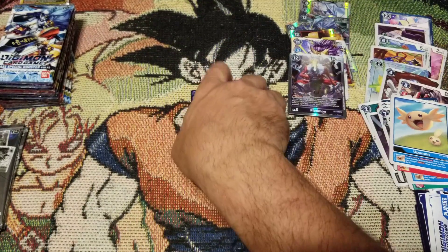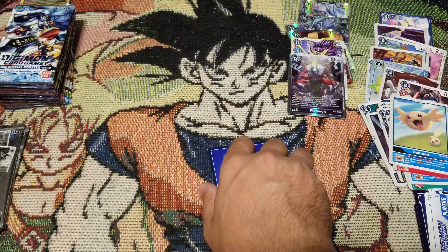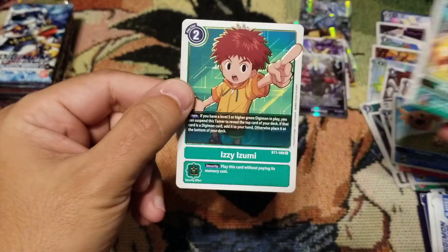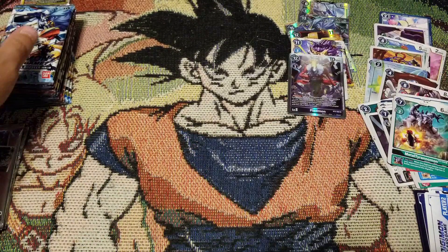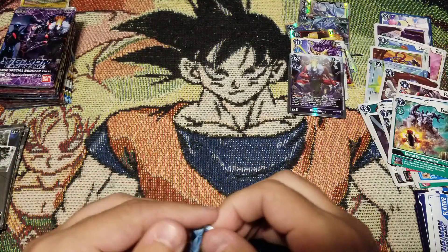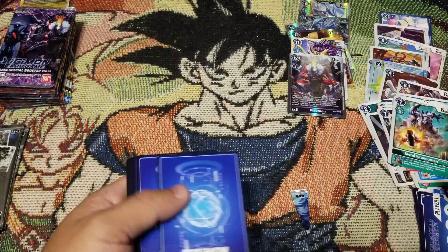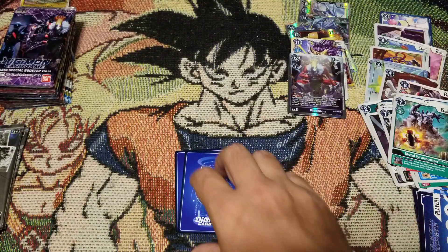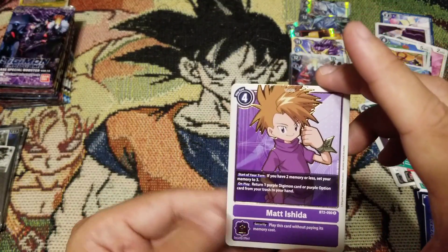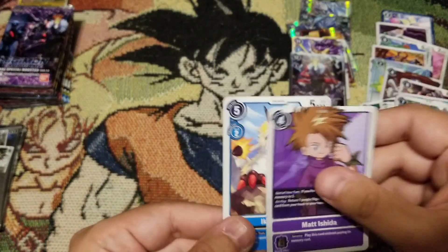Take those guesses, folks. I'm gonna say full art - no clue what full art, but Metal Tyrannomon we like that, and Izzy. We have not pulled our full art yet, so there are still hopes and prayers for an amazing pull. We start with Matt Ishida - perfect, great trainer, the only trainer who can use purple right now, but a great trainer nonetheless - and we got a Kakumon, nice.